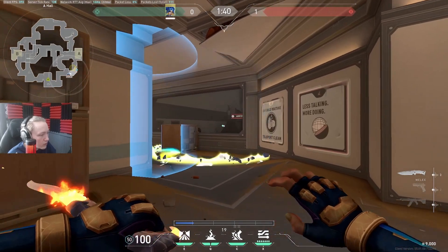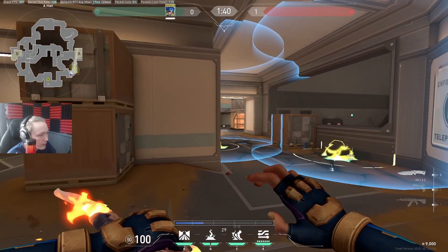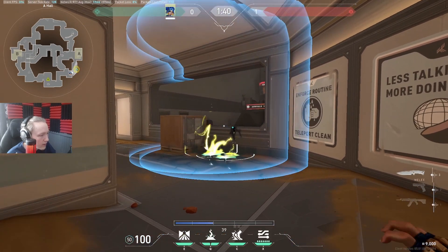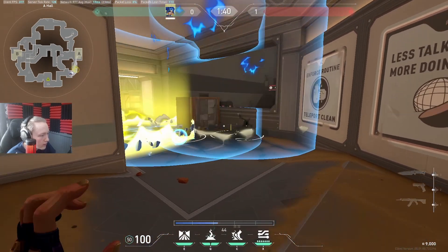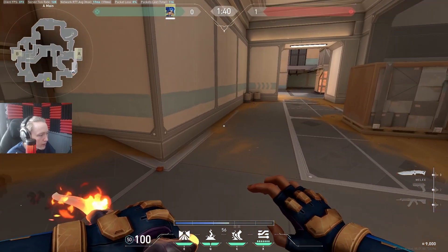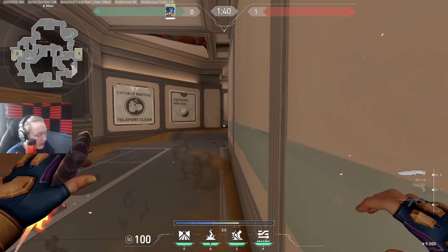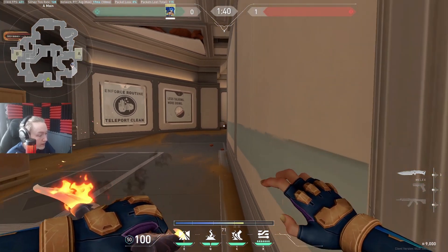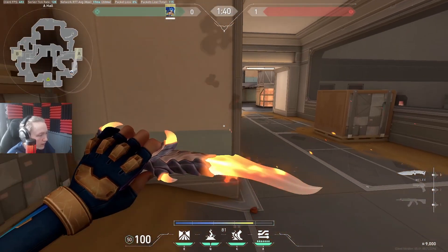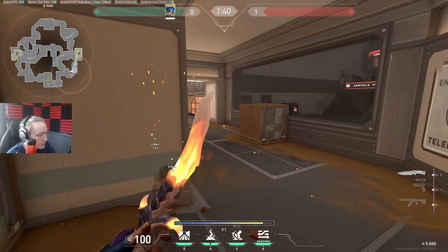You really want the stun to bounce off the window because it's a nice big flat surface - very easy to control where the bounce goes, and there's a little lip where you can see it boats up into the back into the window. You don't want the stun too low either, because a lot of people when they see the Breach stun and the Neon stun come in will hug this wall as one of the safer options.